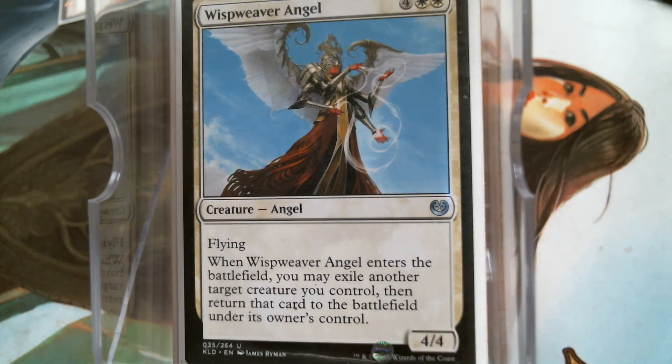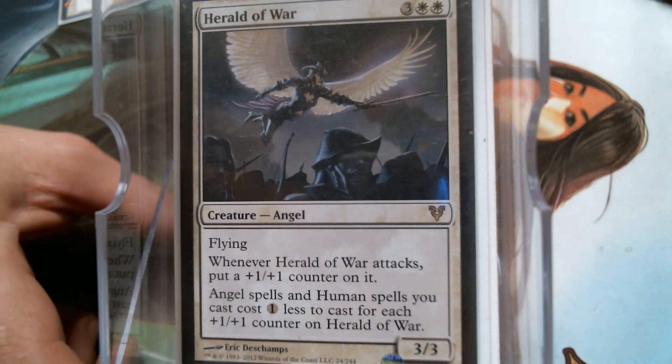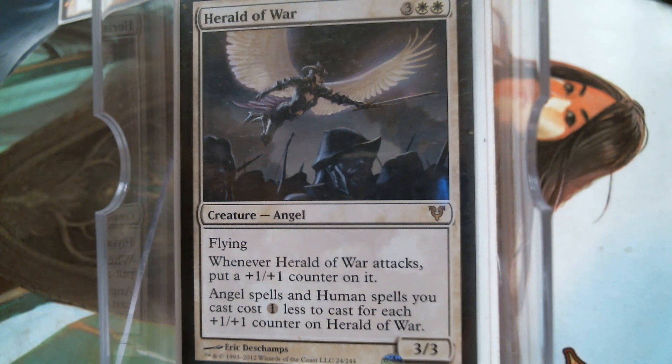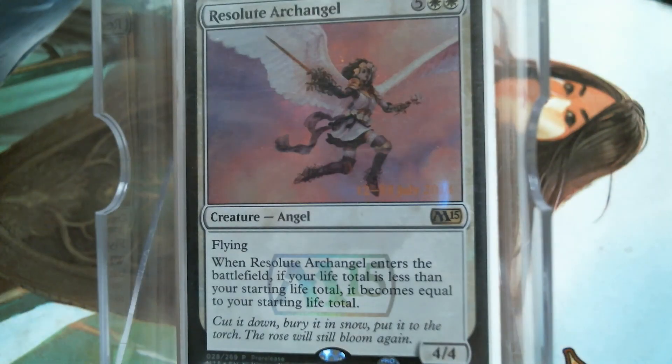Herald of War — angels and humans get cheaper for each counter, so you want to swing with him. I don't really have a way to stack up counters on him; there's no Johnny combo in the deck. But I do have Field Marshal — it works as long as you've got your creature out there and grants vigilance to the team. The sad part is your creatures don't get +2/+2, just the vigilance. It's easy to read it wrong — green gets that ability, not us. And the Resolute Archangel — this card has never done its thing for me, but I imagine there's going to come a day when it will and it's going to feel great.